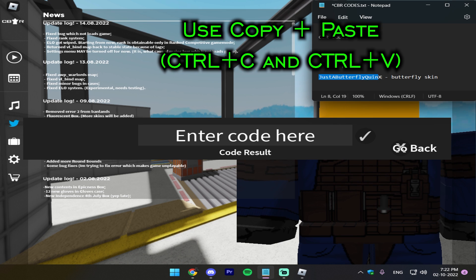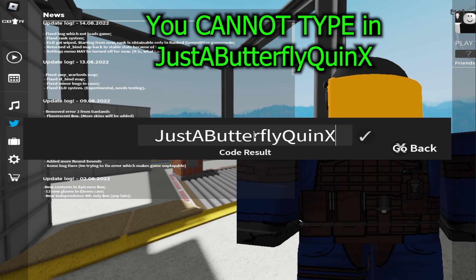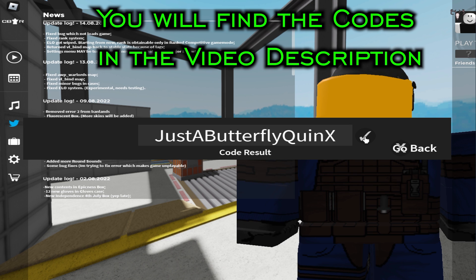Use Copy and Paste — Control+C and Control+V. You cannot type in the Butterfly Quinks code manually. You will find the codes in the video description.